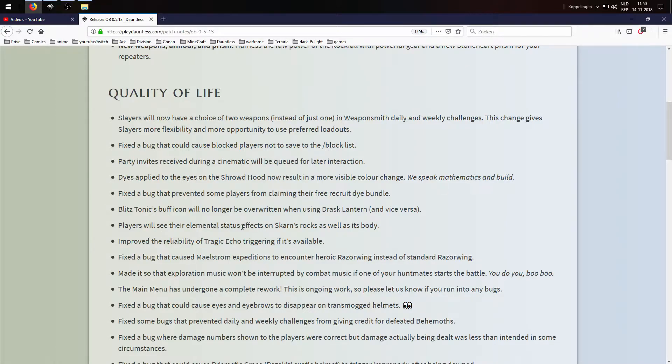Players will now see their elemental status effects on Skarn rocks as well as its body. Improved the reliability of tragic echo triggering when available. Fixed a bug that could cause maelstrom expeditions to encounter heroic razoring instead of standard razoring — so in the regular maelstrom there was a bug that could give you heroic razoring. I'm not sure if that ever happened to me, but it's fixed now.